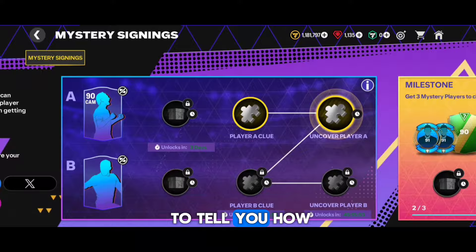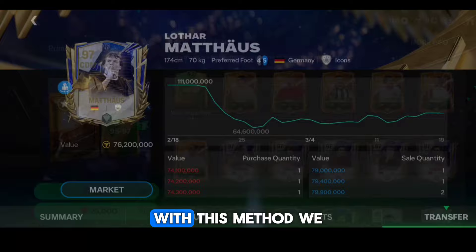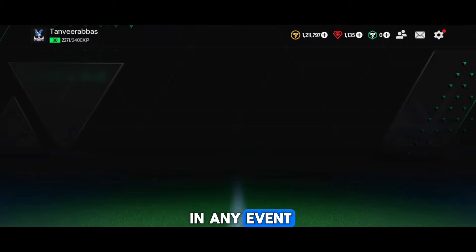Friends, today we are going to tell you how to get 97 OVR tradable players for free. With this method we are telling you, you will be able to get as many players as you want absolutely free, and also 97 OVR which you can get in any event. You will get coins which you can use in your ID.